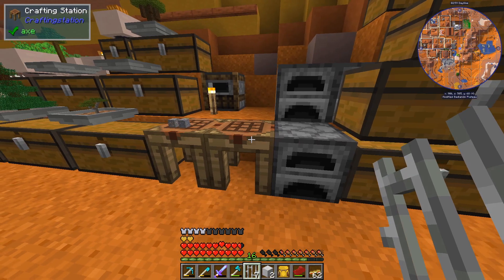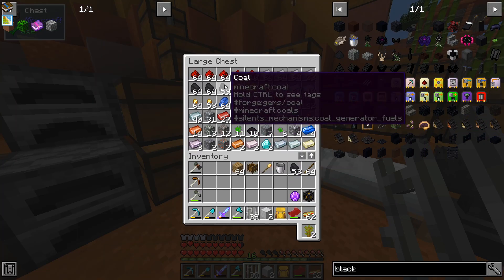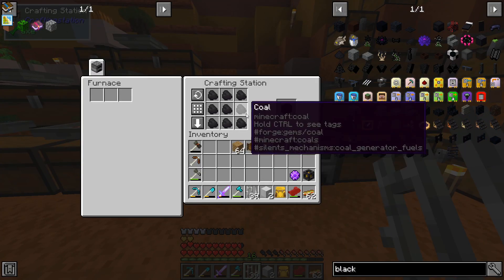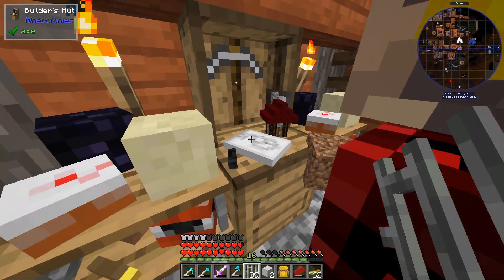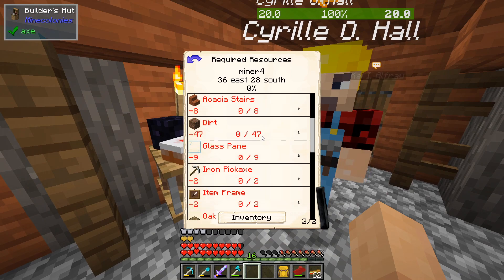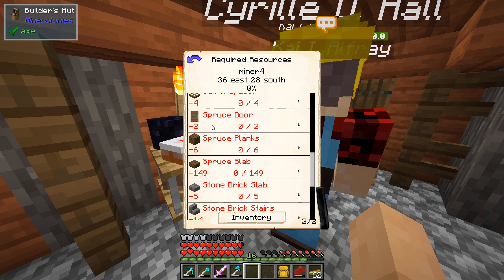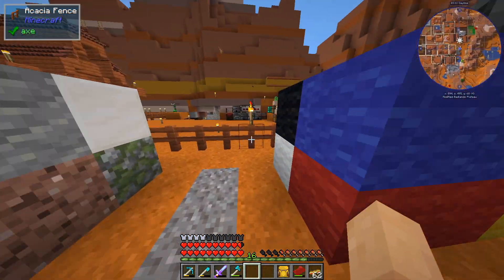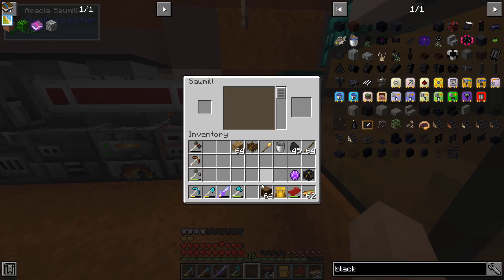I feel like we've missed a crafter that would have really helped us through a lot of this. I also feel like I'm rushing mine colonies - just powering through and not really waiting for the delivery men to do their job. Iron pick, item frame, oak trap door, spruce doors, spruce slabs, spruce planks - that's a lot of spruce.